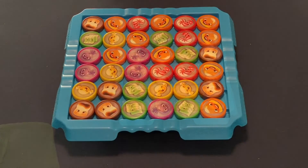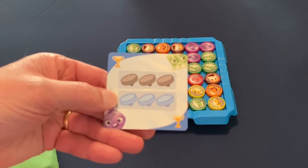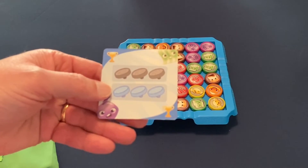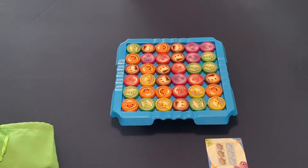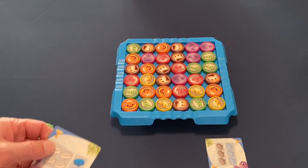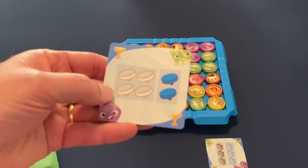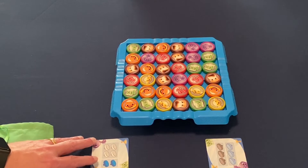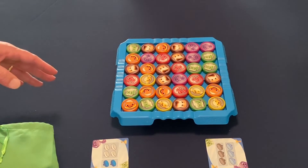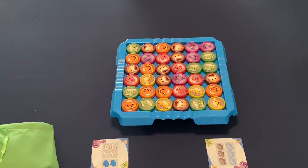Through random draw, the Dork gets the goal card requiring three candies of two different kinds, and I got the goal card requiring four of one kind and two of another. I'll set my candies over here and the Dork's over there just to keep things straight. Since the Dork is the guest, we're going to let him go first.